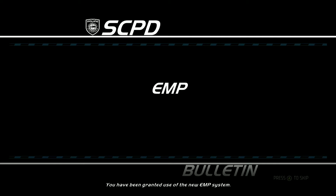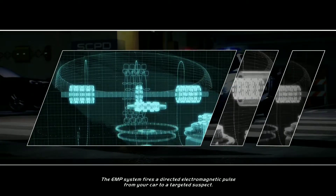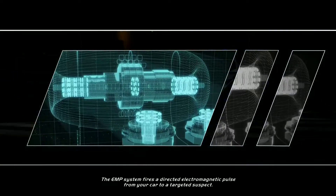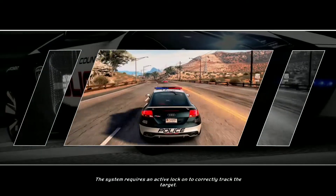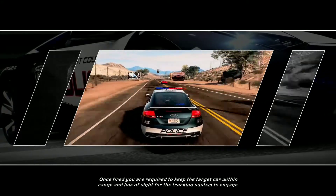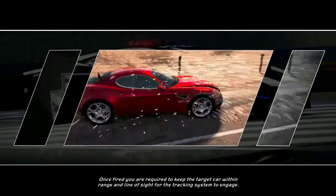You have been granted use of the new EMP system. The EMP system fires a directed electromagnetic pulse from your car to a targeted suspect. The system requires an active lock-on to correctly track the target. Once fired, you are required to keep the target car within range and line of sight for the tracking system to engage.